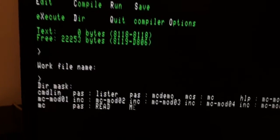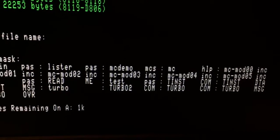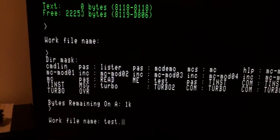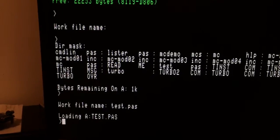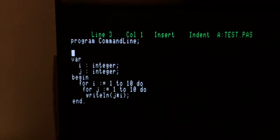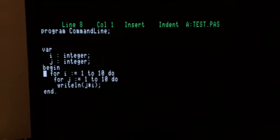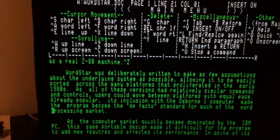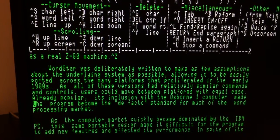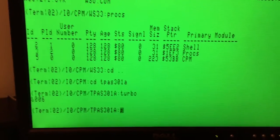Let's see which file we have. Let's take test.pas — just edit it. The responsiveness is much faster here because it's a simple text editor. Don't forget I still have WordStar running here at the same speed. This is a real multitasking system.